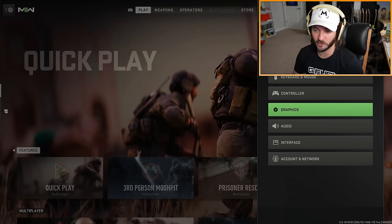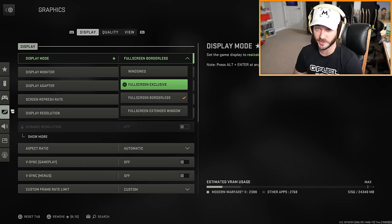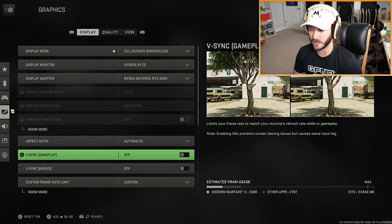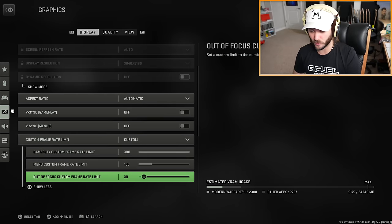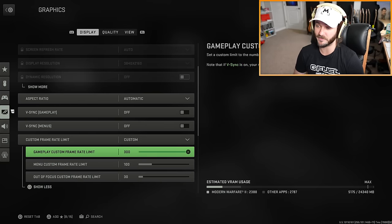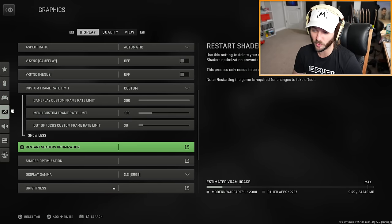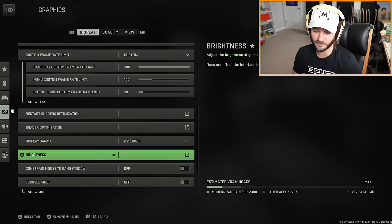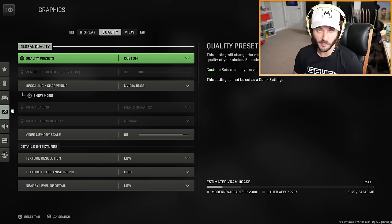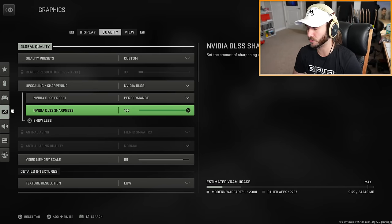Let me show you guys my settings on PC. I'm going to scroll down to graphics. I know it's on full screen borderless, but I'd actually recommend full screen exclusive - for some reason my game keeps switching me back, but I'd recommend changing it to full screen exclusive. Turn off vsync in both the menus and gameplay so you can get maximum frame rate. For custom frame rate limit: out of focus is 30 fps, menus at 100, and for gameplay I have it turned all the way up. I'm still typically getting 140 to 180 frames playing at 4K 144Hz. You can restart your shaders optimization here if the game is running or looking weird.